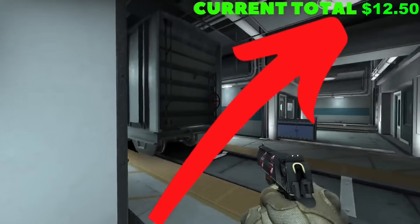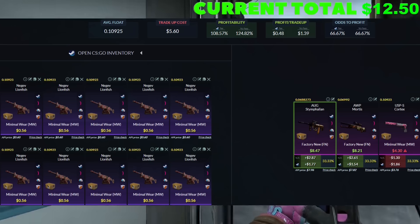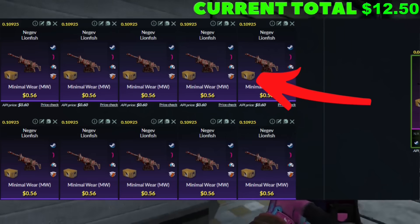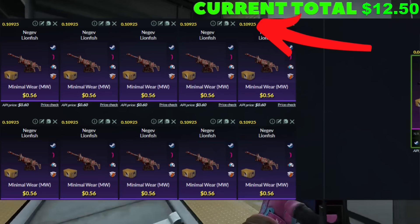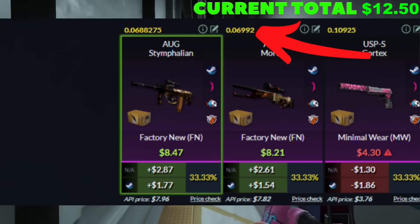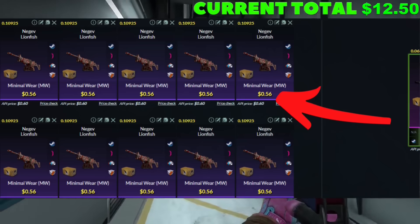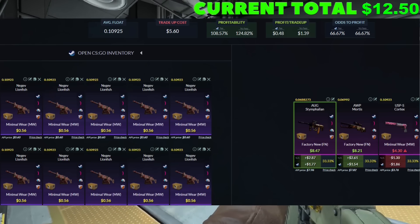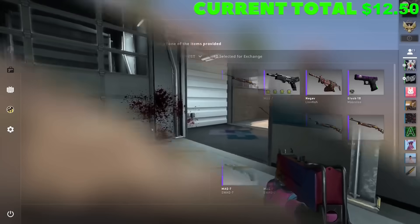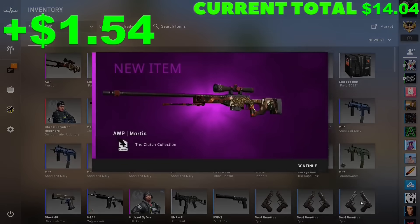We're now at $12.50 and we're going to be spending $5.60 on this trade-up. Super easy float — we're looking for 10 minimal wear skins from the Clutch collection, 0.10925 or below. Basically, you want to make sure your Op Mortis is coming out factory new. A 56-cent buy order is where you want to be. You can go a little bit higher, but you'll cut into your profit, and we're looking for the AUG or the Op. Perfect — we'll take it.